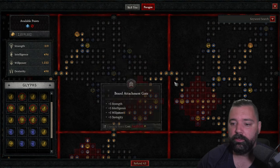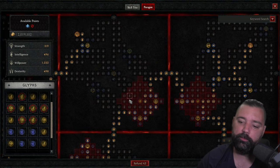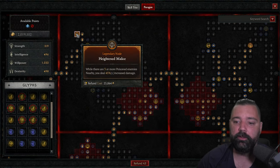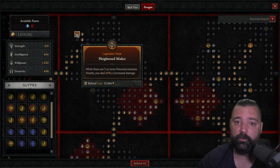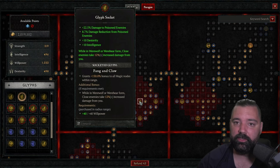The third board will be Heightened Malice — most likely you'll pass through for the glyph and come back on the other end. Heightened Malice allows you to do 45% multiplicative damage while you have three or more poisoned enemies. A lot of bosses even summon adds, so you can capitalize on that during boss encounters as well. For trash, this is pretty invaluable. Fang and Claw gives us a 12% multiplicative damage increase while we're in Werewolf or Werebear form — that's when we're dealing our damage.